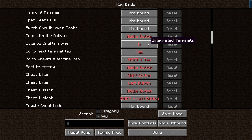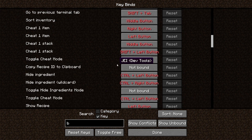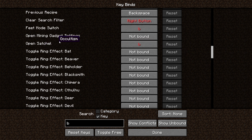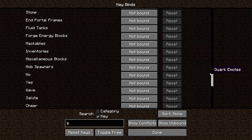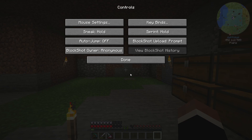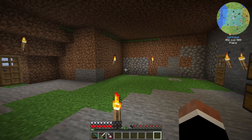So we've got B here for balance crafting grid in integrated terminals - we'll give that zero. And open backpack is bound to B. Middle button for the crafting grid, done. Come out and press B - there we go, now it opens my backpack.